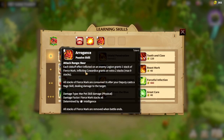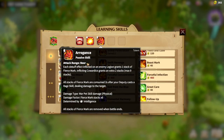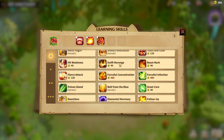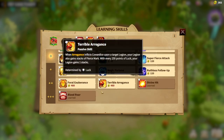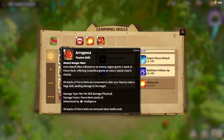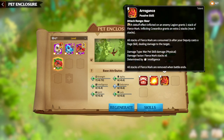Arrogance is the main spell, and its attack range is near, which will be good for the Eagles. You can upgrade this passive skill to Terrible Arrogance, which gives you additional stacks of Arrogance — making it the best synergy for Foreign Deal with this War Pet.